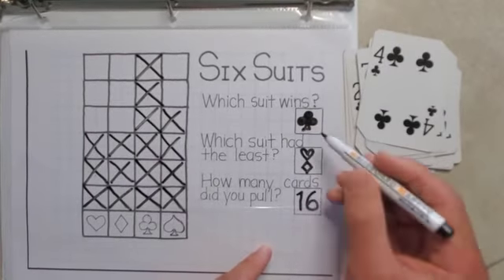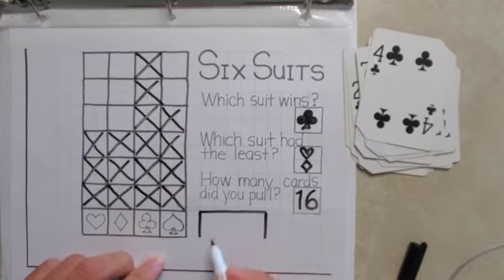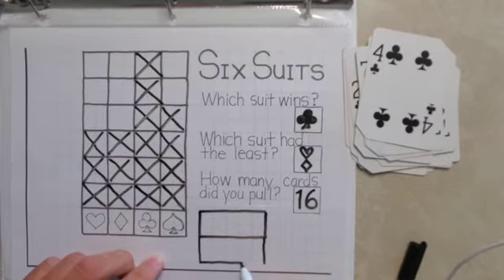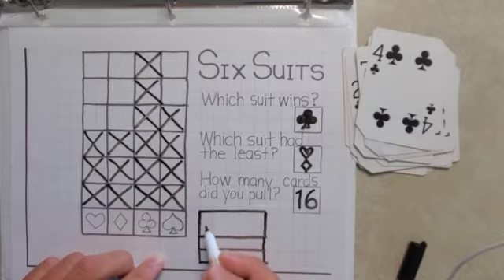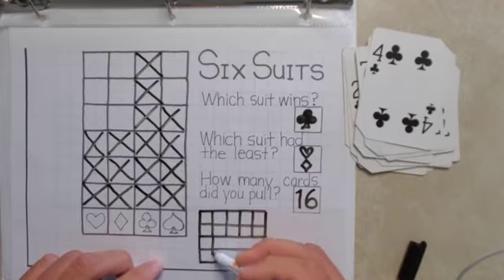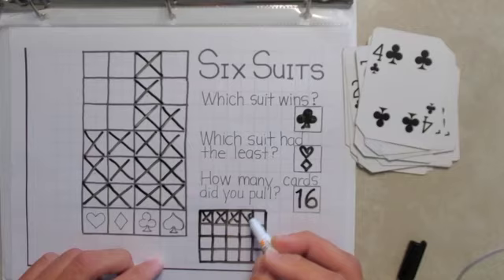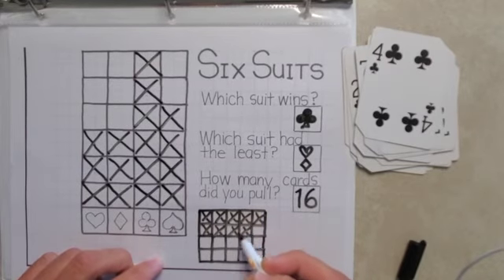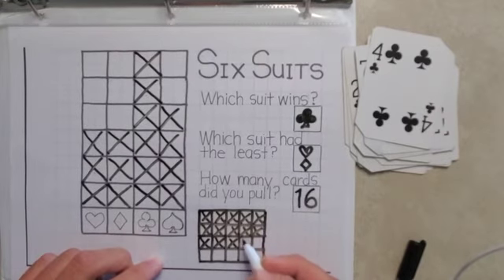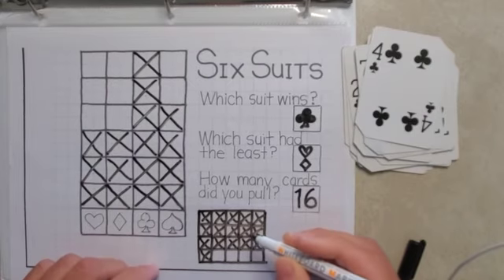As an extra bonus, you can show the number 16 using tally marks or 10 frames. That's one way that we can show our work aside from just numbers. You know that a 10 frame has 10 spaces in it, so that means I'll fill in 10 and then 6 more — 1, 2, 3, 4, 5, 6. That's 16 with 10 frames.